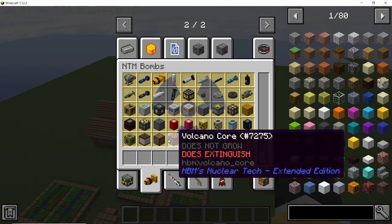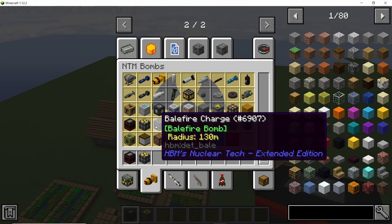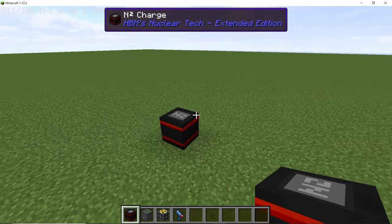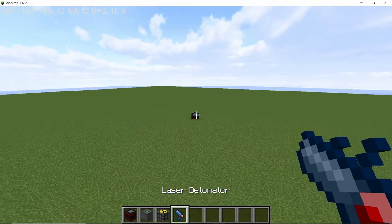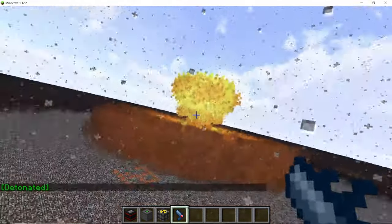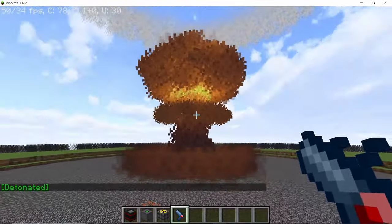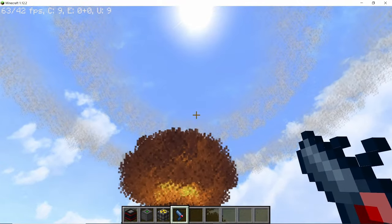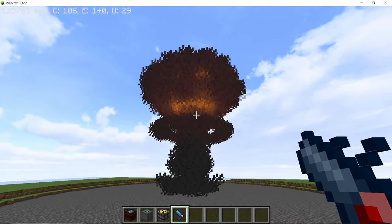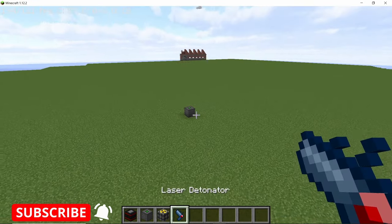Starting this video with the new nuclear explosions — they are rendered much faster now and look way cooler than before. To showcase this I'm going to use the N2 charge, the bale fire charge, and the nuclear charge. Starting with the N2 charge: not only does the screen shake exactly at the time when the shockwave hits you, but there are condensation clouds, and the explosion is rendered much faster now.